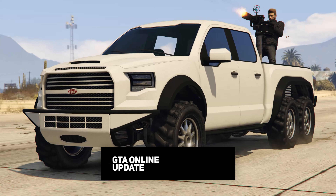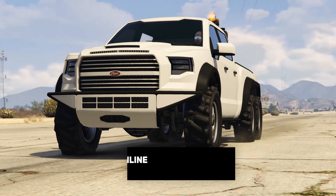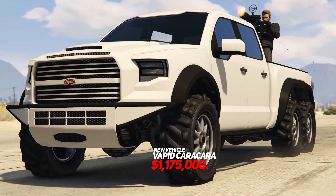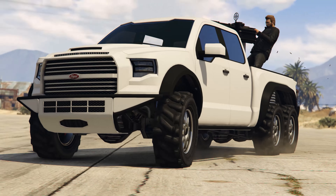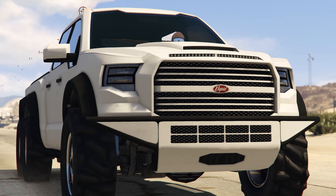Hey everyone, welcome to your GTA 5 Online update for April 3rd, 2018. Today Rockstar Games added in the brand new Vapid Caracara off-road weaponized truck into GTA Online. This is available right now for $1,175,000 on the Warstock Cash and Carry website. This thing comes equipped with six wheels and a mounted machine gun on the back.